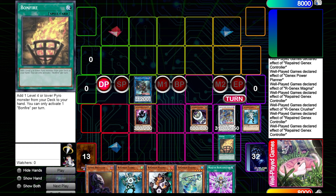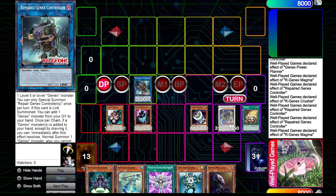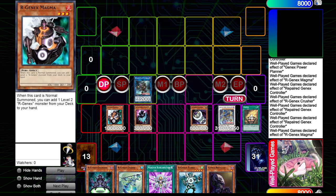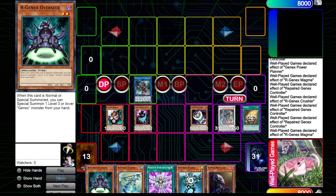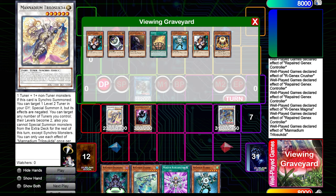We activate Bonfire, which is coming out next year in Maze of Millennia. It kind of sucks that Volcanics released this year without getting this card since it's basically a ROTA for Pyro monsters. We get Magma, and because we added one from deck to hand, Gen-X Controller triggers. You want to fill your board up, make a synchro, then save ways to add Gen-X monsters to your hand — that's why we're on triple Monster Reincarnation, to keep going.